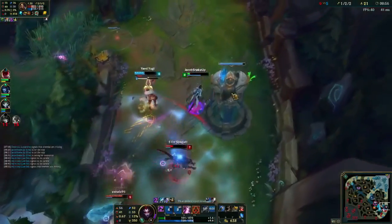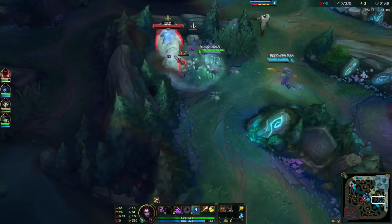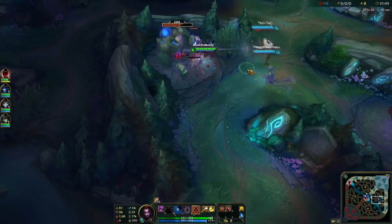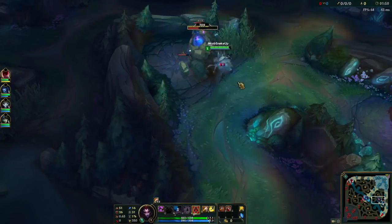Moving on to the basics of Elise and how she should be played. Elise is considered to be one of the best junglers in patch 6.2 because of the fact that you can clear until level 3 without even chugging a health pot. Notice how I'm clearing this camp — I auto and move behind my spiderlings, this is to make my spiderlings tank the damage for me.